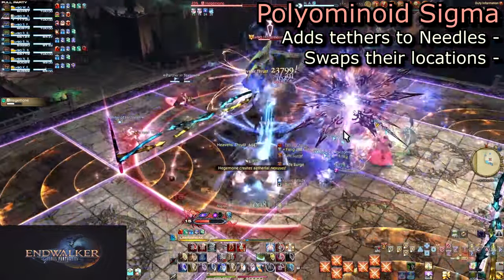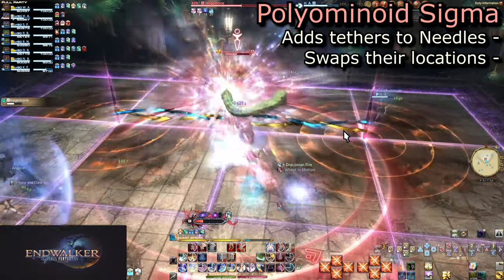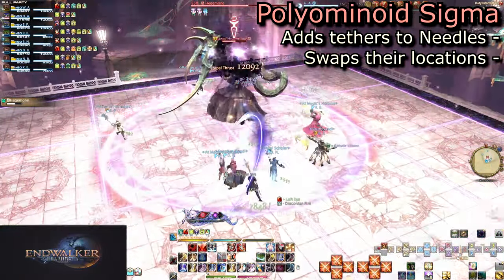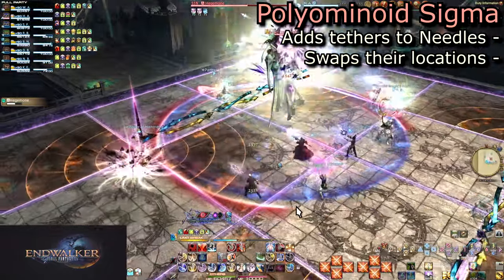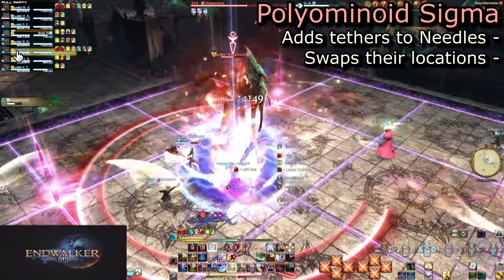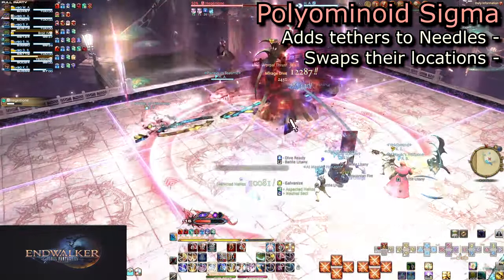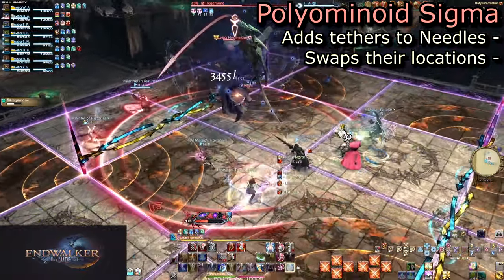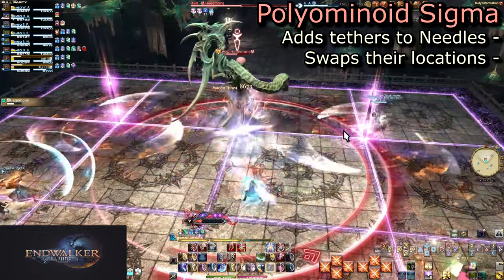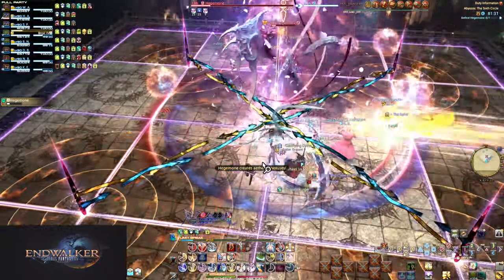Their orientation will be consistent between both locations. If a needle is radiating an AoE to the top-left and bottom-right of it before moving, it will be affecting the same panels but from a new position. This first pattern best shows this, as the tethered needles are opposites — from their starting locations, every panel that seems dangerous is actually a safe spot after the swap. Note that needles can also be tethered diagonally, not always next to each other.